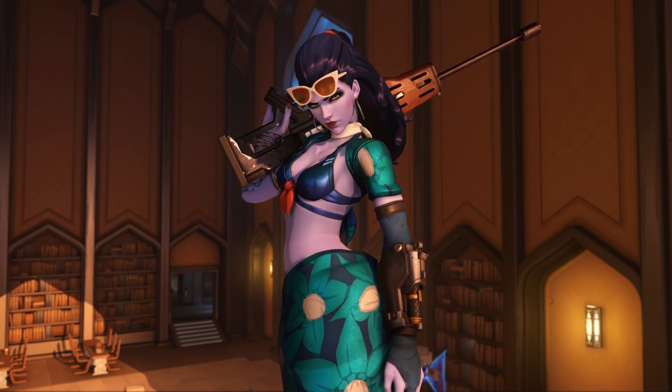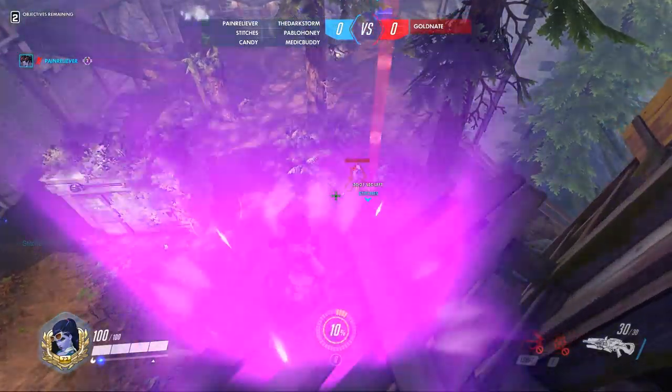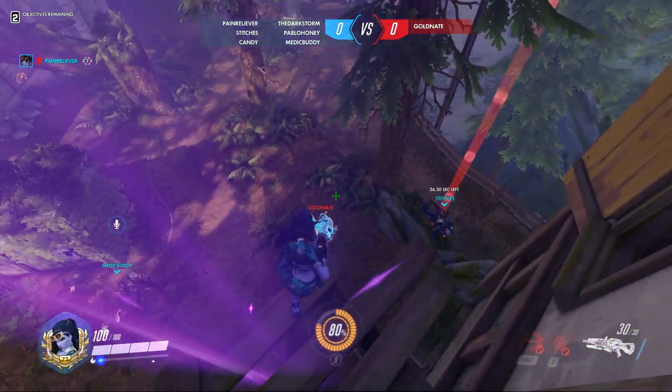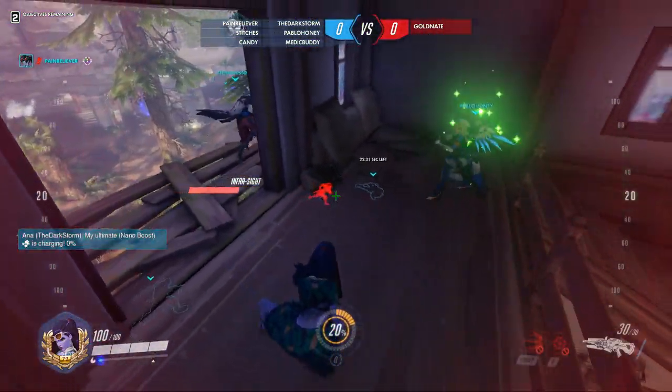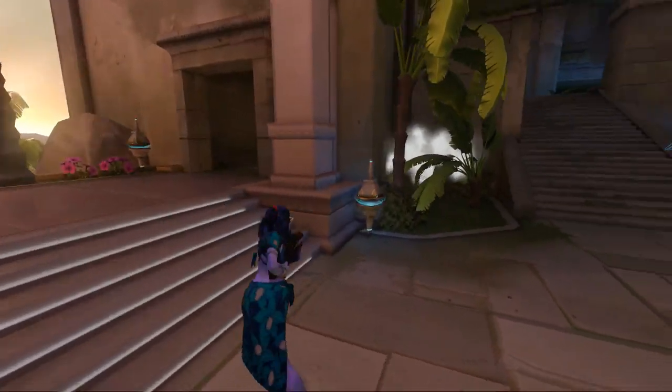Next is Widowmaker. Her perks are Stake Out and Quick and Quiet. Stake Out charges Widow's ultimate when the killer is nearby and she's not in a chase, which allows her to reveal the killer's location to her team for a short time. Quick and Quiet grants Widowmaker a burst of speed after standing inside a locker for a short time.